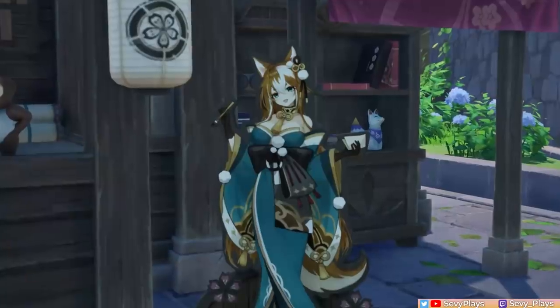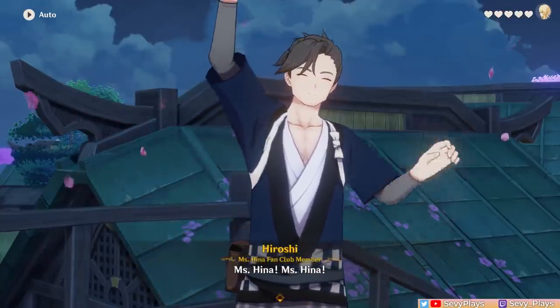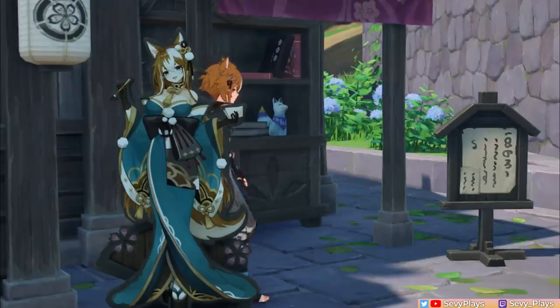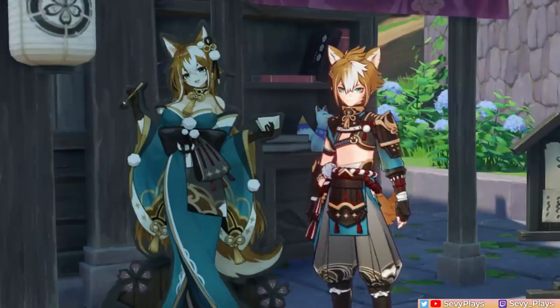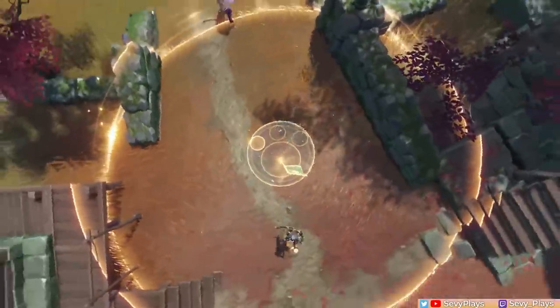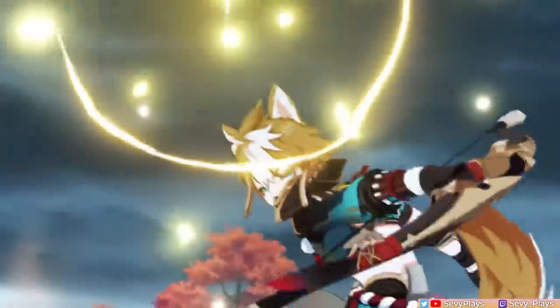Hey everyone, it's Seve. If you need advice about love and life, then there's no one better to turn to than our beloved Miss Hina! As it happens, she also has someone who looks frighteningly similar to her — Goro — and he's a must-have support for Itto, Noelle, and Albedo mains. In the same way that Miss Hina guides her loyal readers, I'm here to guide you on how to use and build Goro.